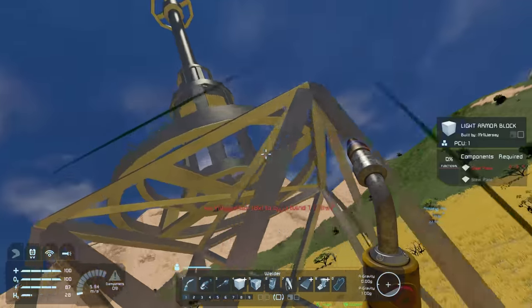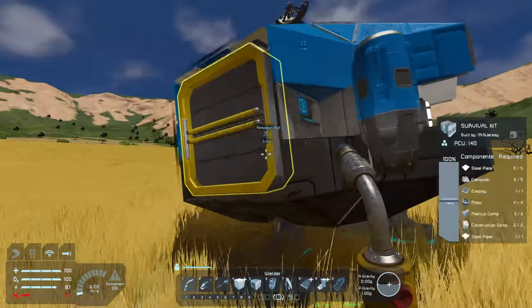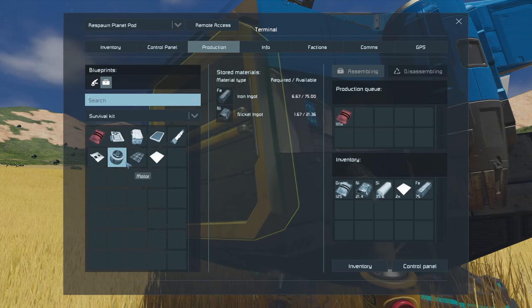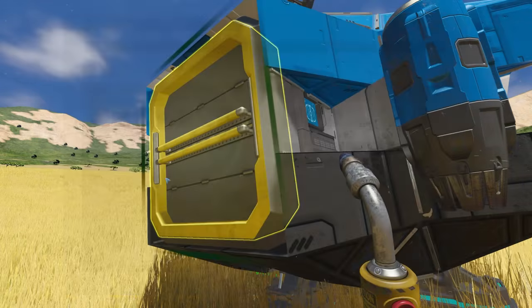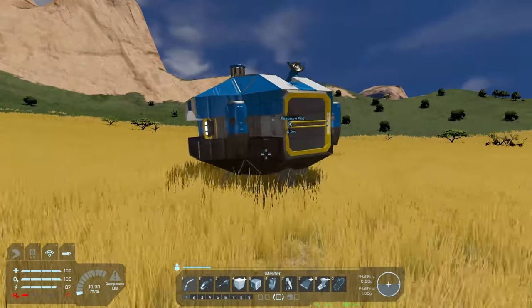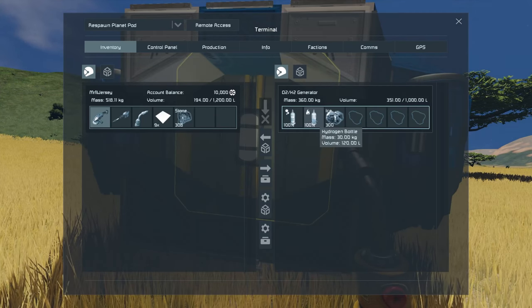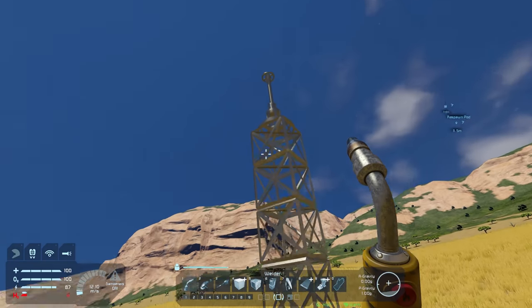I need eight motors. Let's go to the survival kit and queue those up — eight motors. That's producing. My hydrogen level is also low, so let's grab a hydrogen bottle from the survival kit. There we go — that means we can refuel our jetpack. What else do I need? Construction components — I need 20 — and girders, 24 of those.